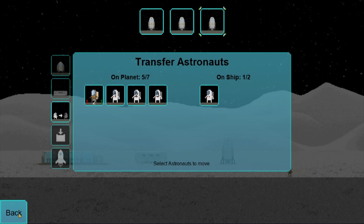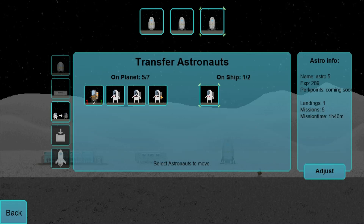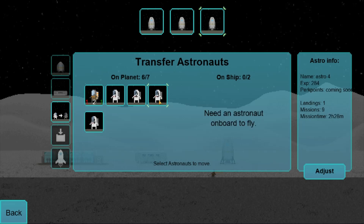We'll get a chance to bring another worker over. We'll take two astronauts. So that's a five, and this is four, three.